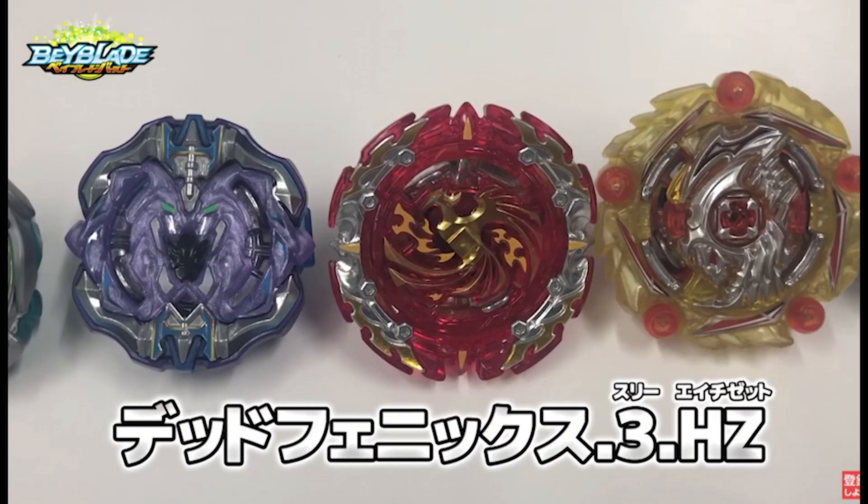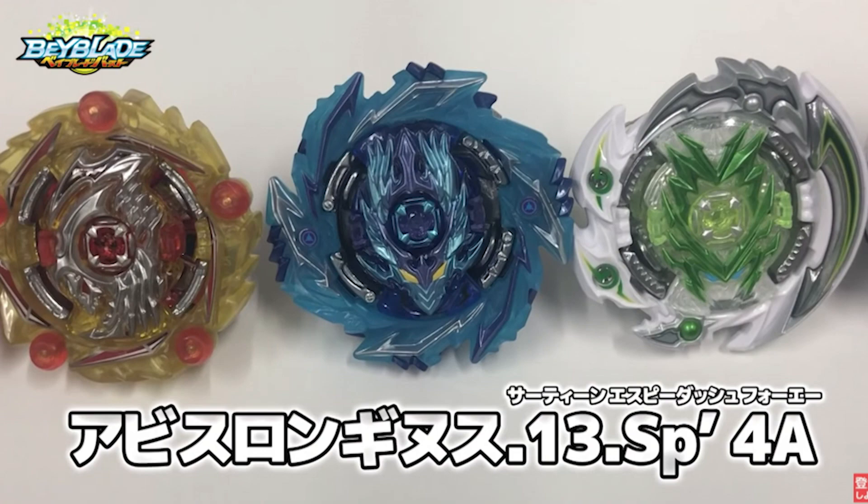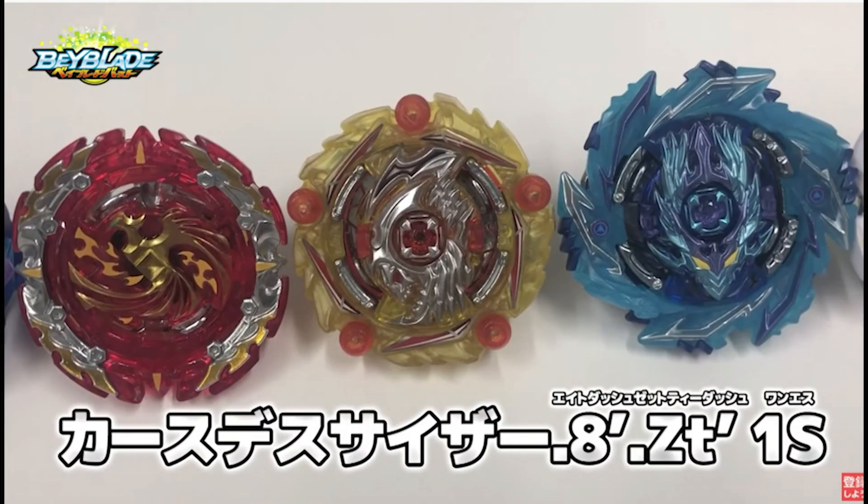Dead Phoenix has 3. I don't know why this has 3 and not a frame — very, very dumb on their part to not give it a frame. But it does look so good, it's based on the lottery colors of Dead Phoenix. When was the last time we got a new frame? I think it was Air Knight. Zeta Dash is kind of cool. Abyss Longinus is pretty fire — Spiral Dash makes it a pretty cool pull. Cursed Deathscyther — it's not really that many desirable parts other than the chip. We've already gotten so many 1S chassis, it's ridiculous.